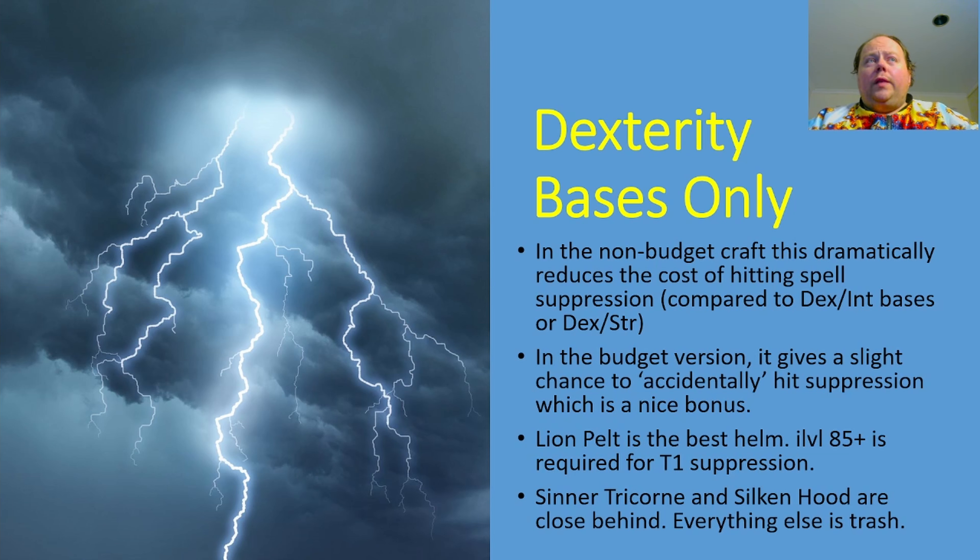We're going to be using dexterity bases only in this video. In the non-budget craft, this dramatically reduces the cost of hitting Spell Suppression compared to using dex-int bases or dex-strength bases, or especially compared to using pure strength bases where you have to graft across a Spell Suppression roll using a Recombinator. In the budget version it doesn't offer that benefit, but you do have a slight chance to accidentally hit Spell Suppression, which is a really nice bonus. Lion Pelt is the best helm, and you need item level 85+ to roll Tier 1 Suppression. Cine Tricorn and Silken Hood are close behind, and everything else is miles behind on base evasion.